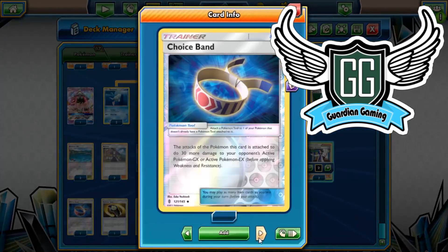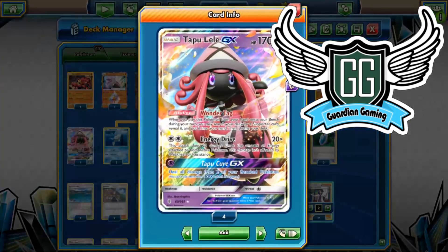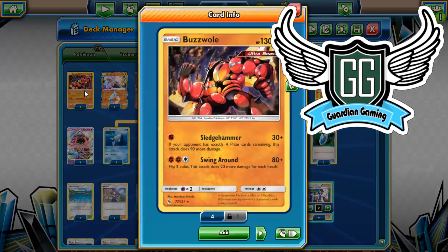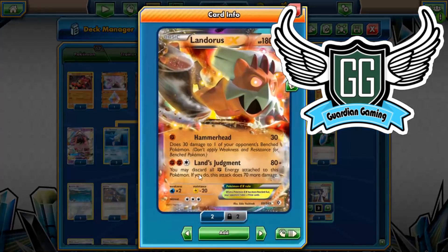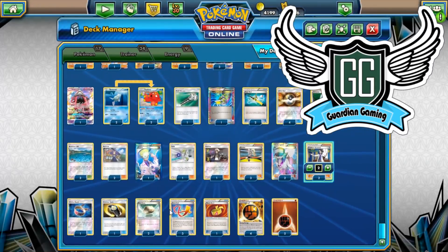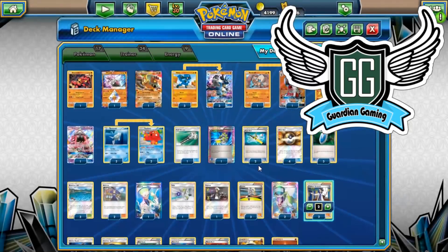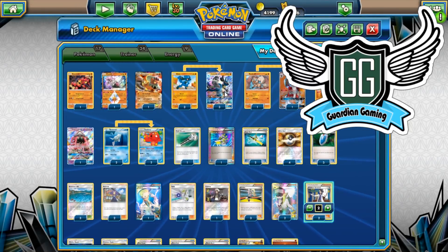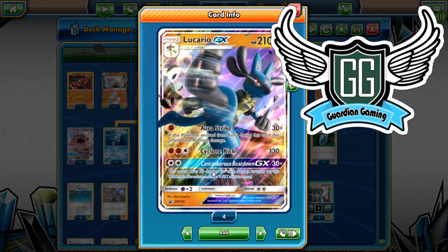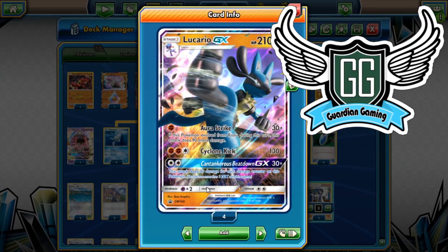One Choice Band, one Counter Gain. Counter Gain helps with a lot of our Pokemon — we can use it on Lele to attack with one energy if we're behind, or attack with Buzzwole for two energies, and Landorus's Land's Judgment. We can also use two energies for Cyclone Kick on Lucario because Focus Sash does get discarded. Focus Sash reads: if this fighting Pokemon would be knocked out by an attack, it is not knocked out — remaining HP is 10 — then discard this tool. So we go down to 10 HP and discard the tool, then attach another one later, activating both Cyclone Kick and Cantankerous Beatdown.